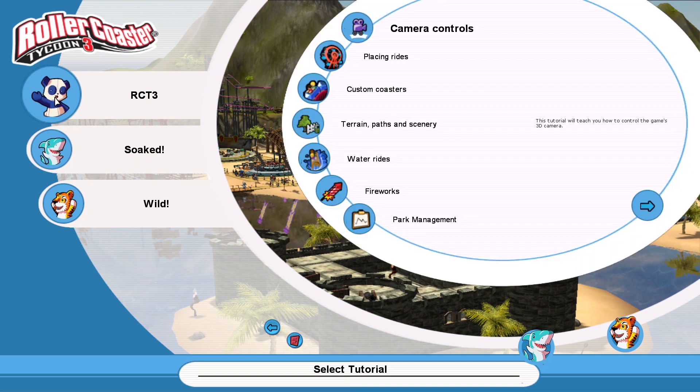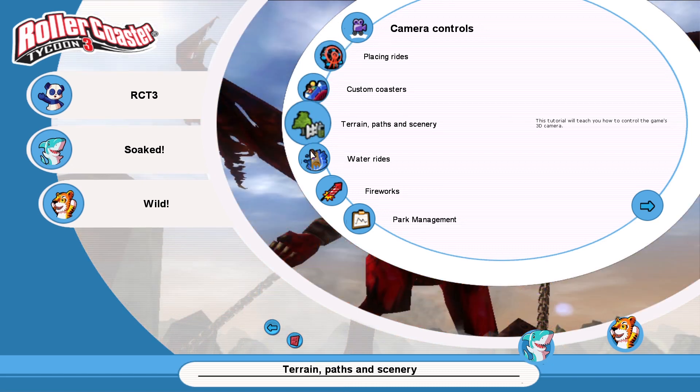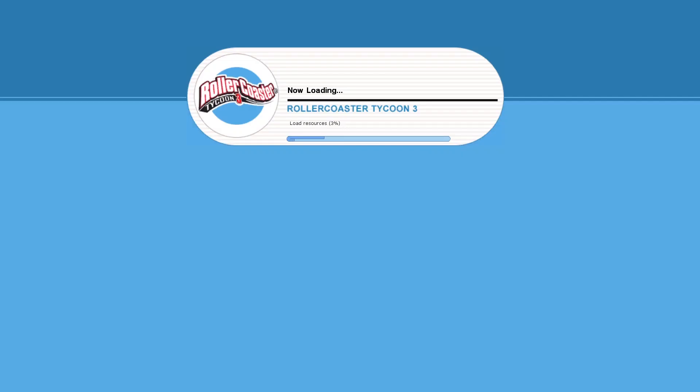So it's Rollercoaster Tycoon 3 - this tutorial will teach you how to control the game's 3D camera. I don't know if I want to do all of that. Let's just try camera controls - or does it go through all of them? Let's just see. All right, loading.